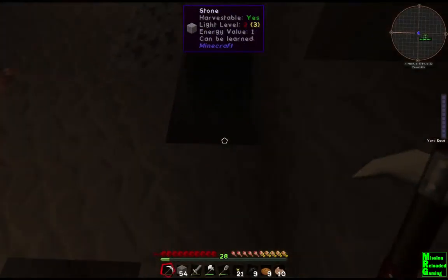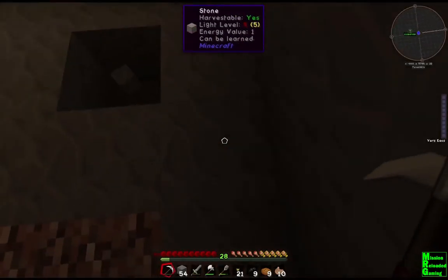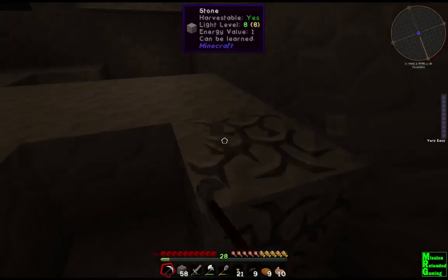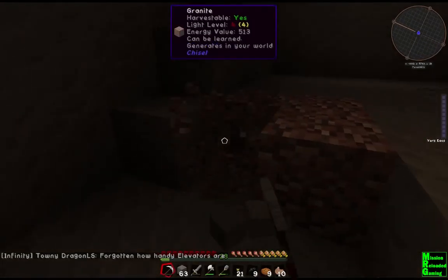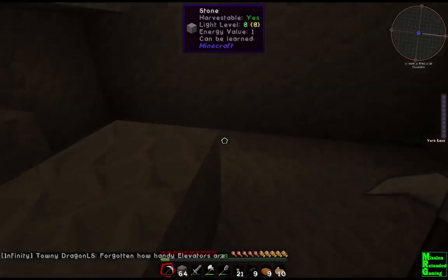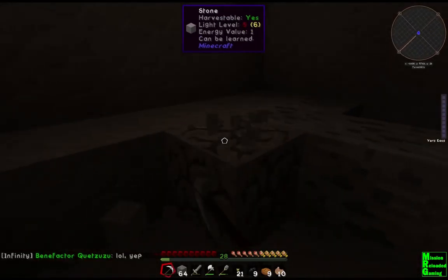I found the chest — wait, was that the chest I went to earlier? No, it is the chest! I found the other side of the thing. So there's got to be a skeleton right there. Oh, skeleton. Oh, that's a scary looking zombie — he doesn't look like a regular zombie, he looks terrifying.